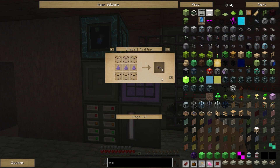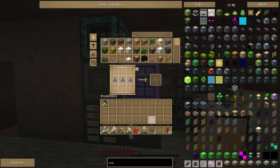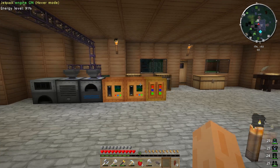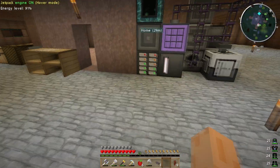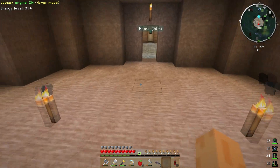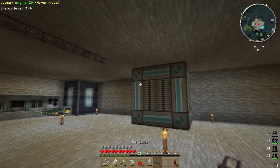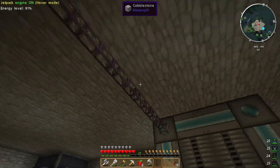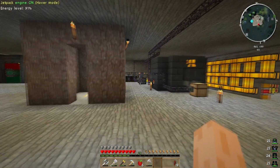Oh yeah, I need to make some more ME cabling first so I can get that hooked up. Now I'm out of glass. Let me grab some sand — drop some sand in there. That'll do for now. I've got one, two, three — excellent. So it's all hooked up to my ME system.